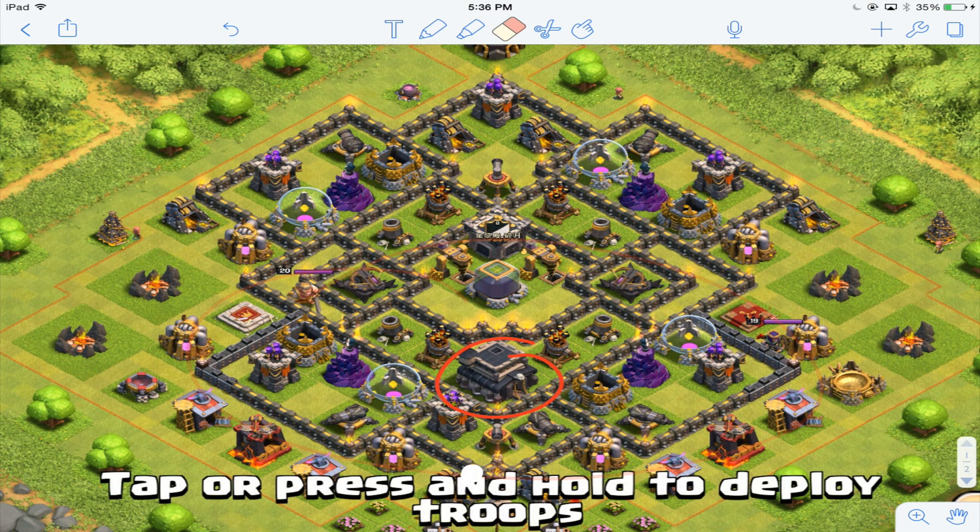If you do want to, you could put the town hall right where the dark elixir storage is — but then the only problem is you would not have space to put your Teslas or giant bombs. So yes, it's a trade-off. I don't know if it's worth it, but you guys can experiment with that on your own and tell me how it works out.